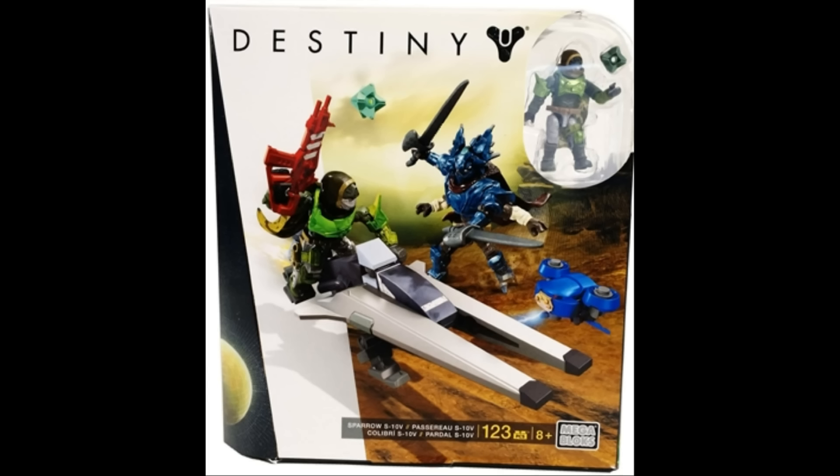Moving on to the next set, this is the one that has the Hunter in it, and it does look pretty cool as well. The only differences are that the Sparrow is a different color, the Vandal is a different color, and the Shank is a different color — and we get a Hunter instead of a Warlock. We get a blue Vandal and Shank here, and the Sparrow is white, which I think looks a little less cool than the black and red one. That said, Hunters are my favorite class of Guardian, so this set is a must-have for me.